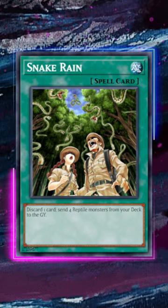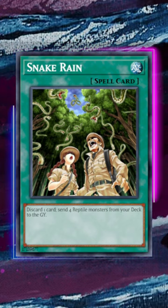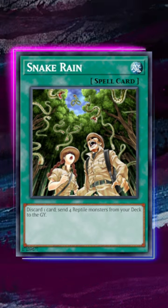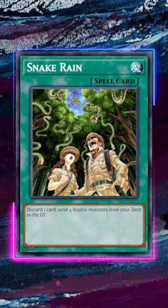This card, for those of you guys that don't remember, everyone thought that one day it would be broken, and I guess Ogdo Attics are trending towards that direction. You discard a card, and then you're able to foolish 4 reptile monsters from your deck directly, and it's not even once per turn because it's an older card. I feel bad for the two guys in this card art.